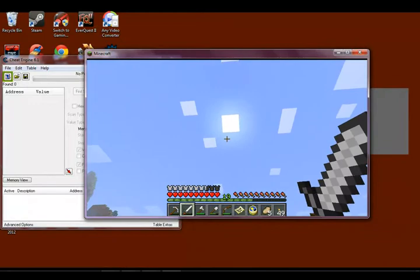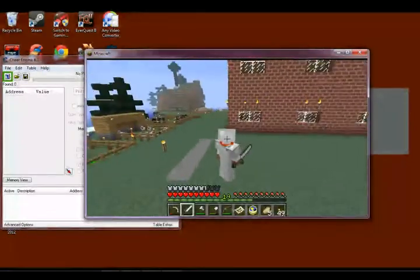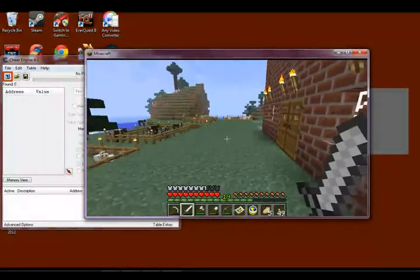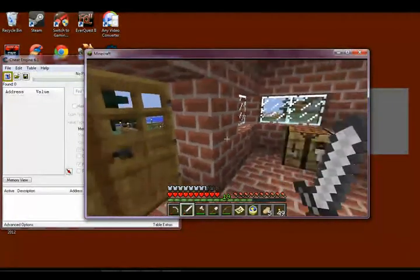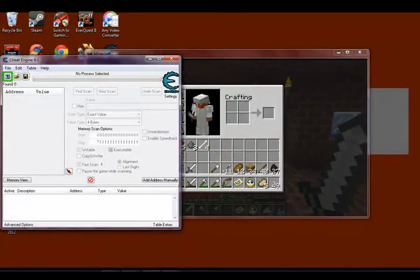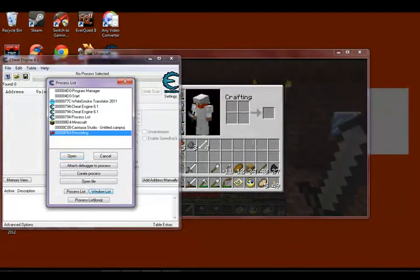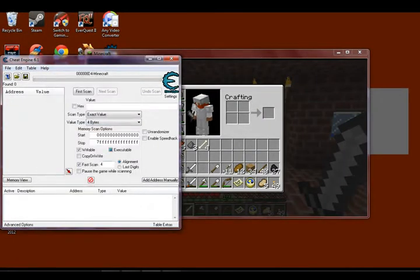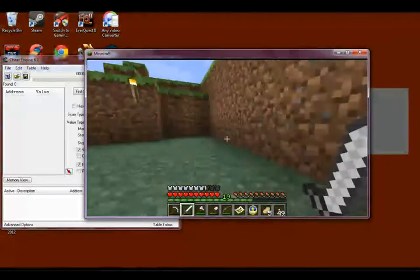Okay, so now let's come into our little house and sit right here. Open Cheat Engine, go to Window List, select Minecraft, enable speed hack, and let's go — twenty times again. Hit apply.